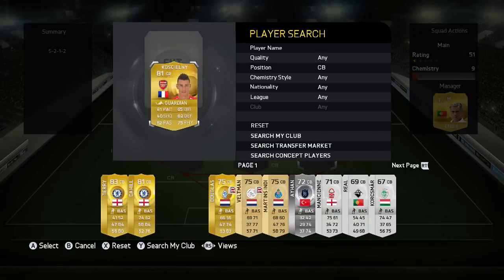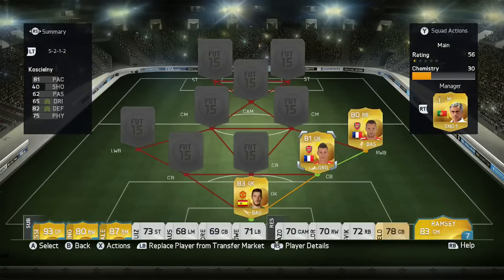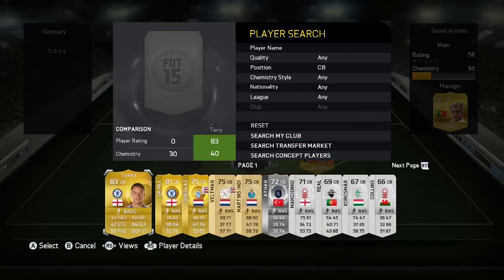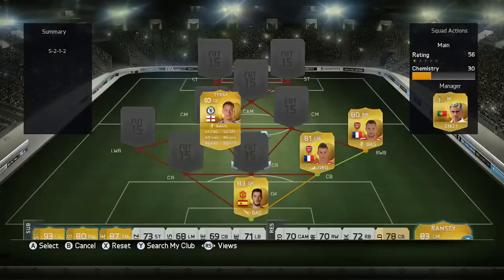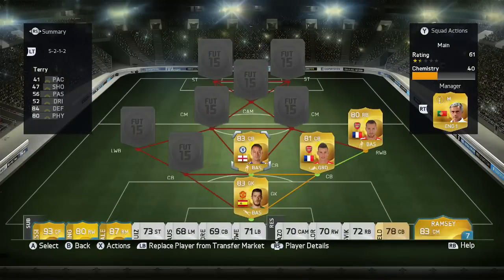At the right centre back position, we've got a few familiar faces — Laurent Koscielny at 15k, not much to talk about, 81 pace and 82 defending, cannot complain. At the centre centre back position, we have John Terry, who was really good for me at 3.2k, medium-high work rates. I recommend getting a John Terry or a Mertesacker as the centre centre back, since the two outer ones do all the running and cover with their pace, but you need a solid, defensive one in the middle with some height who can be a rock in defence.